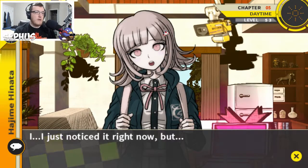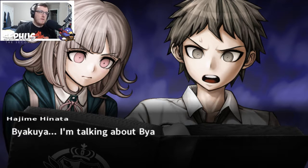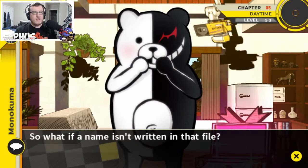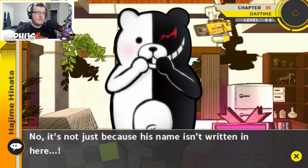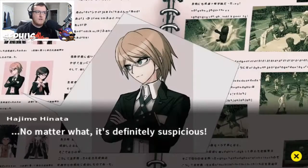Wait — I just noticed something. The file — his name isn't in there. There are supposed to be 16 names worth of profiles but his name is the only one missing. Who are you talking about? Byakuya — I'm talking about Byakuya Togami. No matter where I look I don't see his name anywhere. Well then who was the Byakuya that we knew? So what if a name isn't written in that file — perhaps based on that you think he might be the traitor? No, it's not just because his name isn't written in here. He participated in the killing school life at Hope's Peak Academy — for someone like him to be in a similar situation on this island, no matter what, it's definitely suspicious.